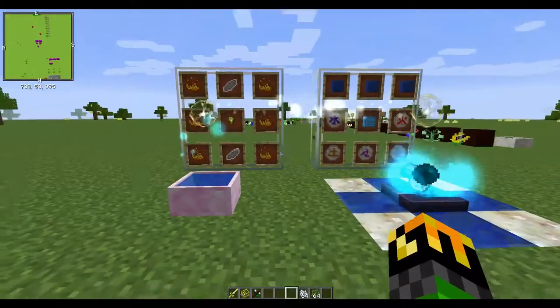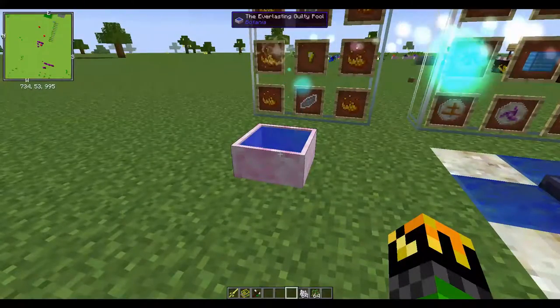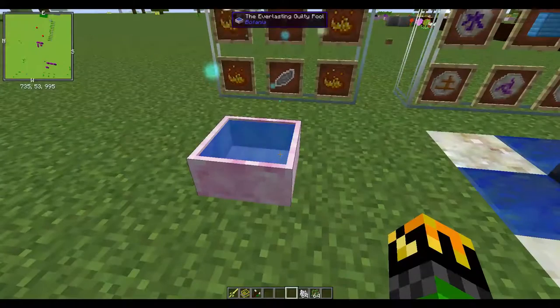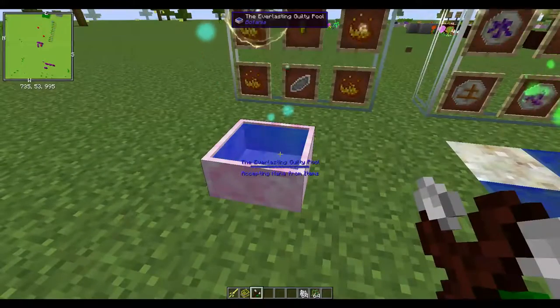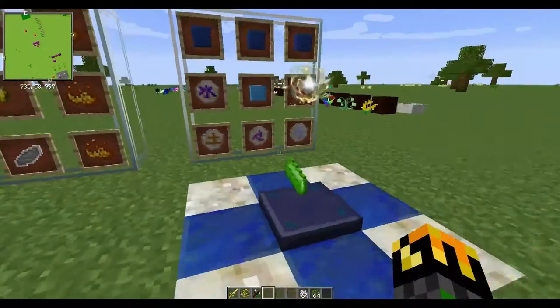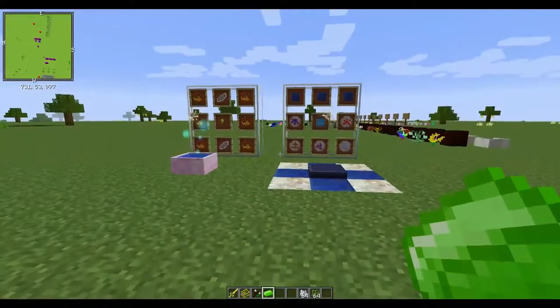But there's also one more thing. If this was a normal Mana Pool, to make 1 piece of Terra Steel, it actually takes half an entire pool. So it will be right down the middle, right between the end. There you go — 1 piece of Terra Steel. And it doesn't take that long. Now you have your Terra Steel.